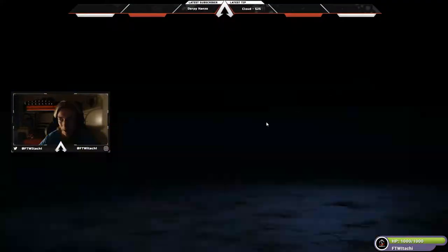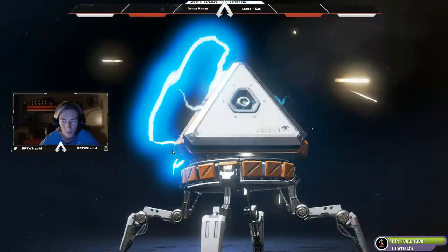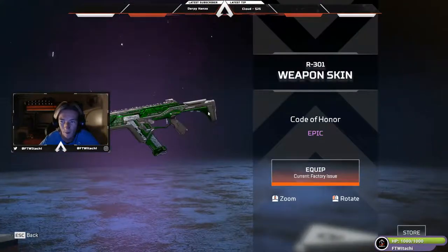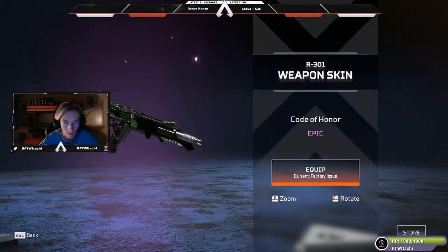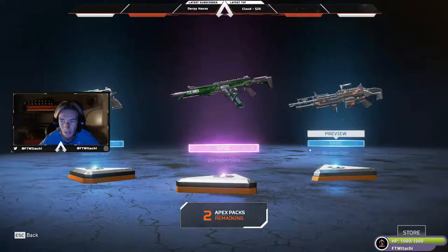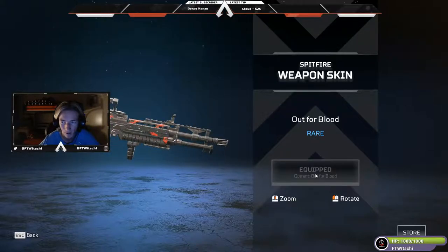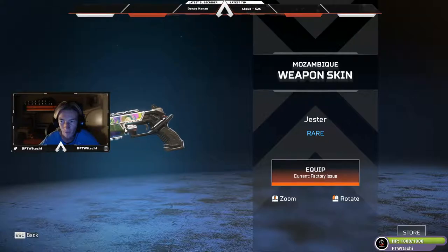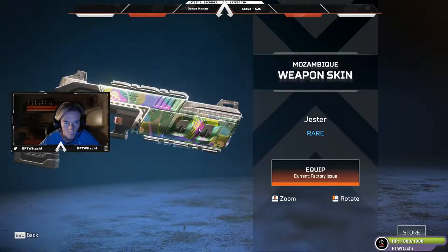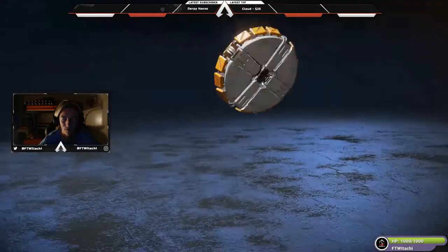Blue, purple, blue — another decent pack. We got the Code of Honor for the R301 again — it's got that matrix feel with the slime green, super happy about that. Out for Blood for the Spitfire — I will definitely equip that. And for the Mozambique we got Jester, which is actually a cool skin, but the Mozambique is the worst weapon in the game so not super happy about that.